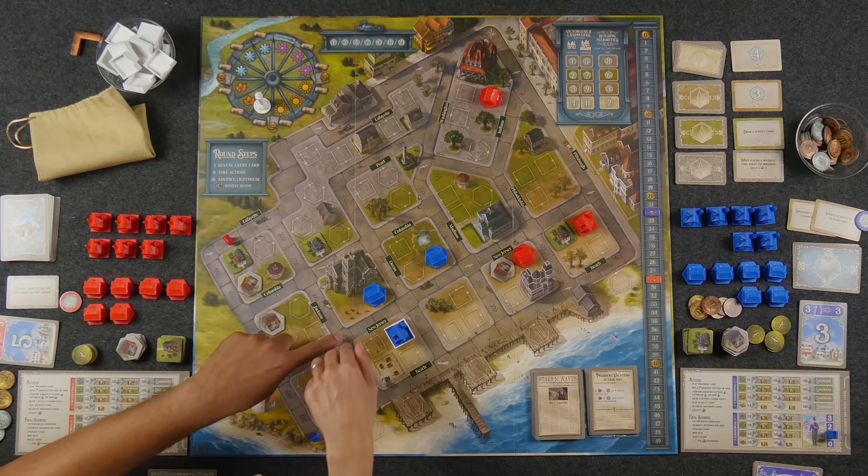We are approaching the final round — one more round. Pass the first player marker, come back down. We will not be collecting income at the very end. But we have one last event. Please, not another fire. The pier is completed — each player collects one dollar for each shop and business they own in the sand and dirt zones. If it's summer, you also collect the dollar for the grass zone. And on that note, the gameplay commentary concludes.